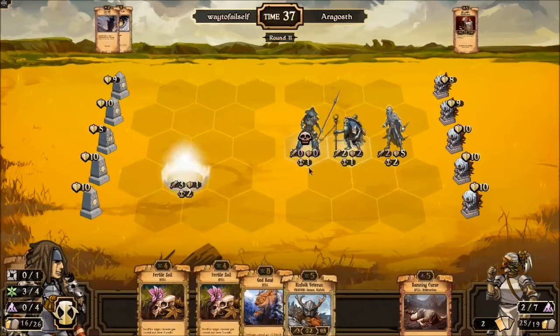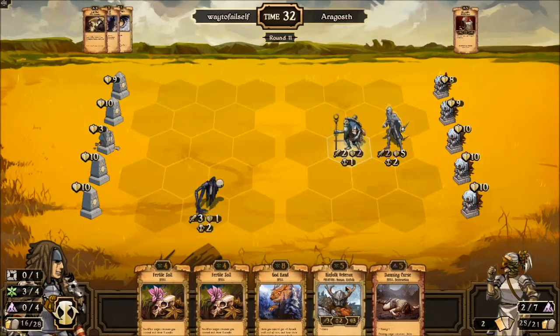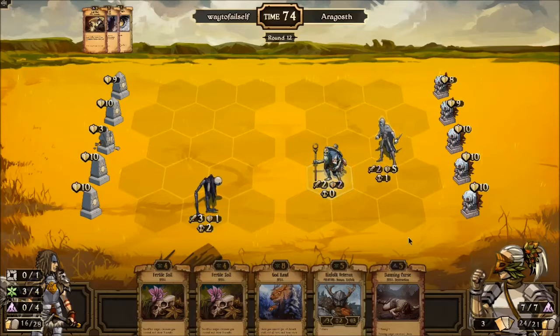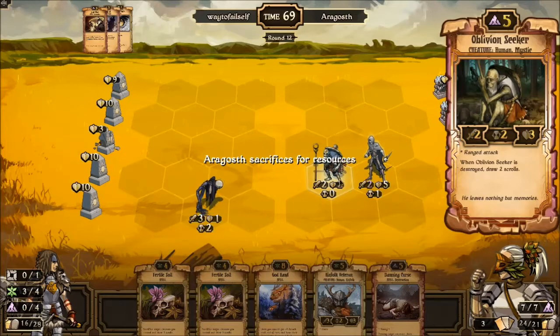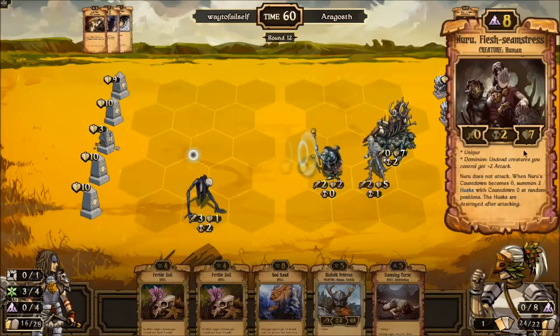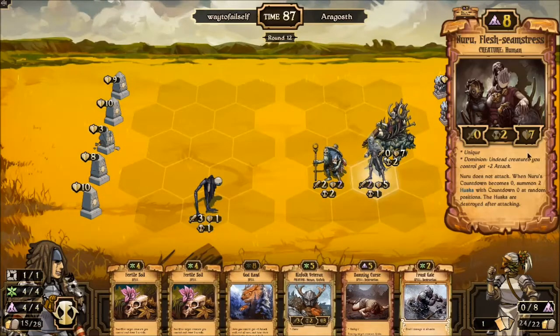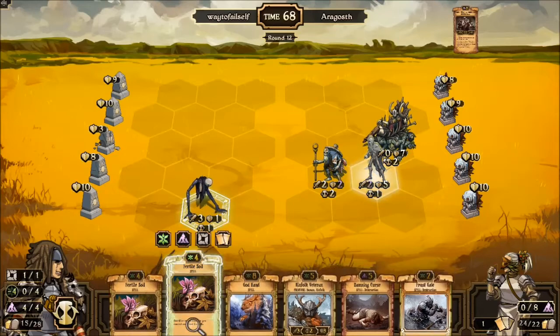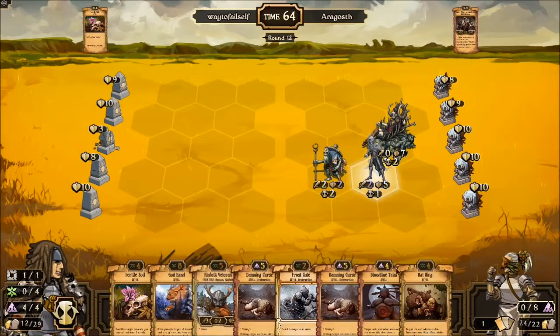I don't want to give him more cards but I don't want to let this guy go ham either. Let's listen to another Damning Curse — that's good. Let's Soul Steal here and run you as far away as possible. You are strictly here for Fertile Soil. This is a control deck that involves trying to get to the later game and keep the opponent off while trying to get card advantage. I was able to use a wild resource.